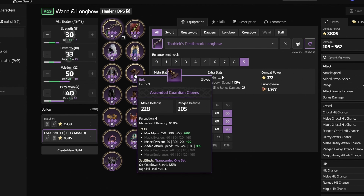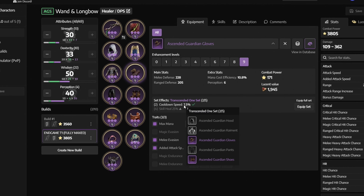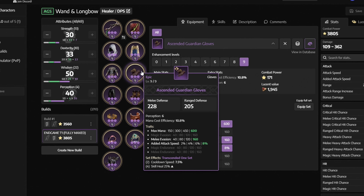Next we have the ascendant guardian gloves with max mana, melee evasion and added attack speed. As we are using two pieces of the transcendent wand set, we get an additional 7.6% cooldown speed. You can get it from butcher's canyon.